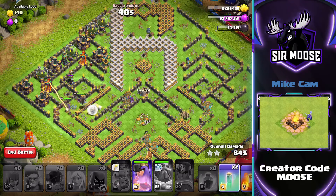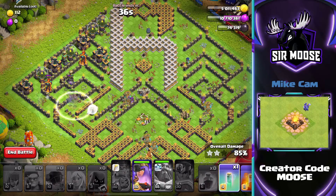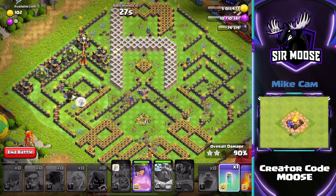Anyway guys, yes, back to the battlefield. The Queen is doing a brilliant job here. We're using an invisibility spell to help her out. A massive thank you to Rud Ranch, who is one of my subscribers, who messaged me and showed me how to use this three-star attack. Thank you so much.